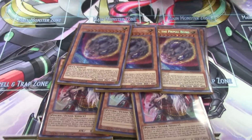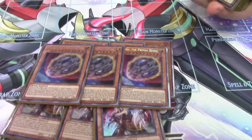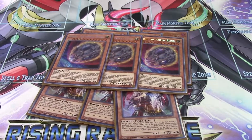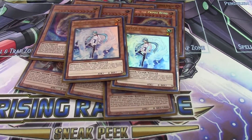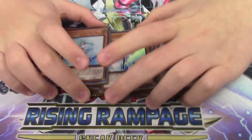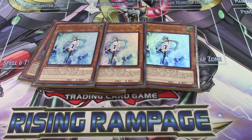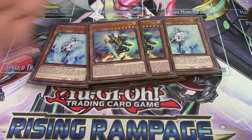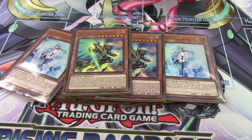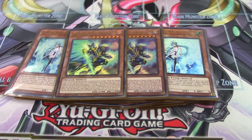Triple Nibiru in the main is super necessary this format — you need it to break through boards. Against Adamancipator, it usually takes Nibiru and at least one other hand trap to break through their board. It's the most consistent and strongest hand trap I've played. Triple Called by the Grave in combination with your Impermanences lets you break through boards and stops your opponent. Phantasm is also a staple — a free plus two. In total we're running 14 hand traps, and even if you open five, it's still strong.